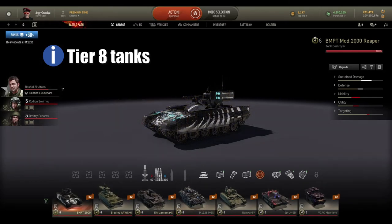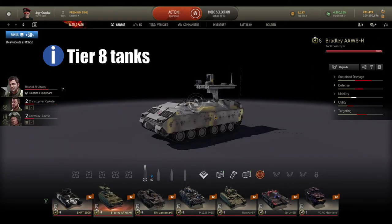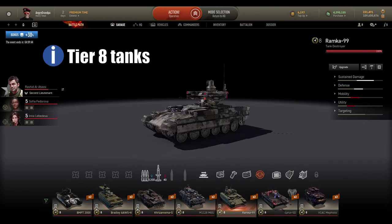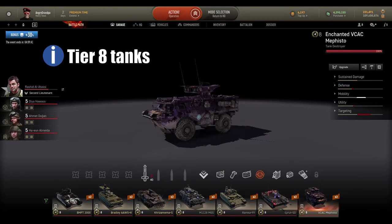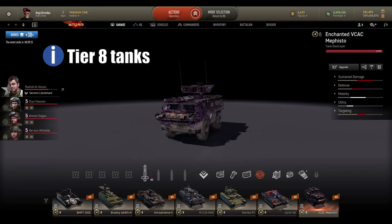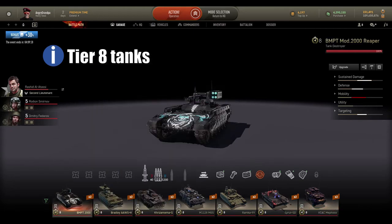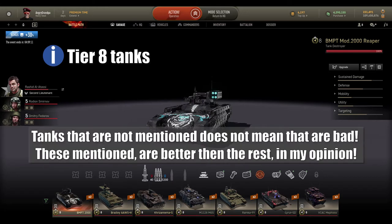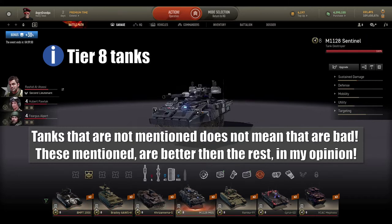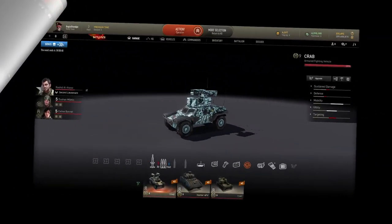At tier 8 tank destroyers I have BMPT-2000, Bradley AAWS-H, Chrysanthema, SM1128, Ramka-99, Sprut-SD, and VCAC Mephisto. For a mix of damage and ATGM missions I go with Ramka, Mephisto, or BMPT-2000. If I just want time missions and want to escape boredom I go with Bradley or Striker. It's fun to have a multitude of tanks to enjoy while doing missions.